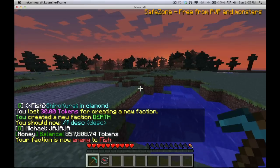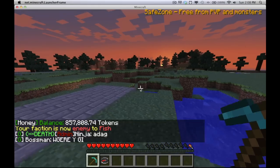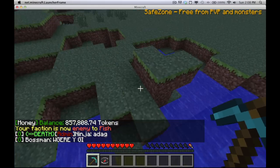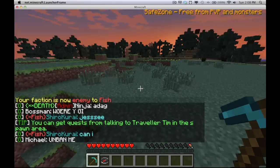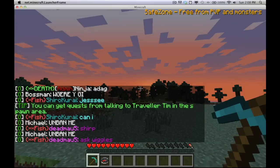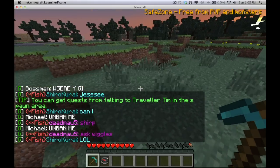Now that I've created a faction, whenever I type it's going to say 'death' beside my name. There are two stars beside it which means I'm the owner. If there's one star beside it, it means they're a mod. And if there's no stars, they're just an ordinary person within the faction.